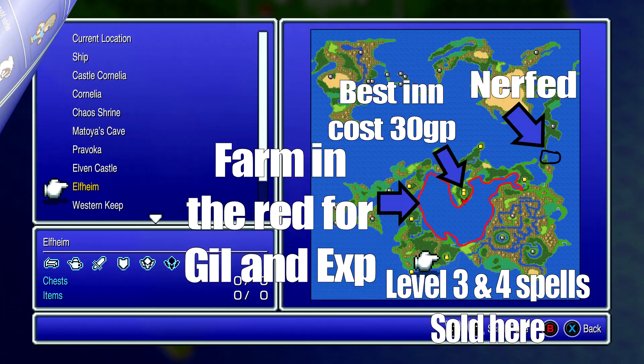The best place to actually farm is the sea — there's a whole bunch of sea creatures there and their weakness is thunder. Nine out of ten times — actually in this case ten out of ten times. In order to purchase the thunder spell, you'll see the hand icon; it's in Elfheim at level three or four, and I'll show you that in a bit.